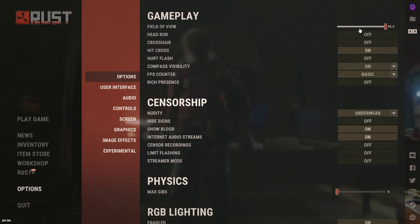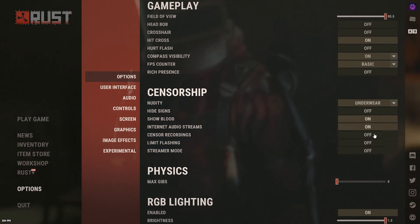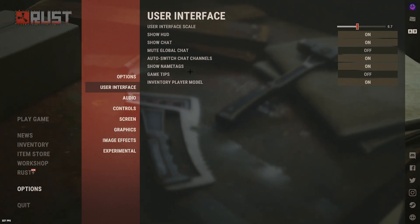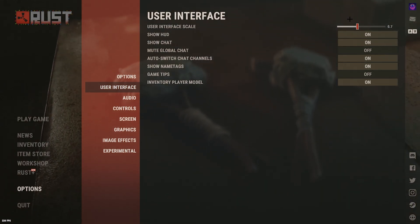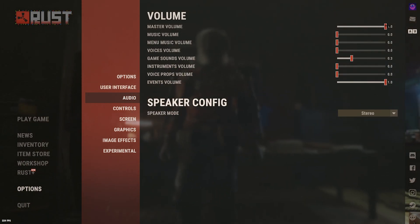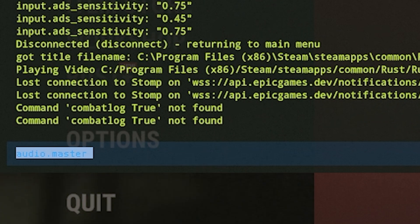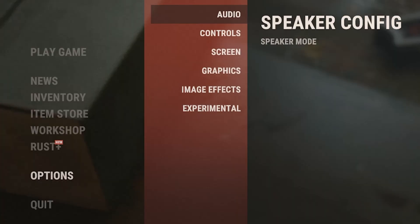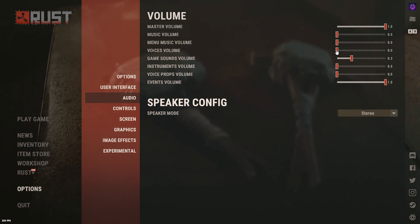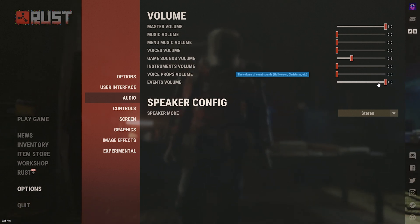For the settings here, this is pretty much personal preference. The main ones are 90 FOV and you don't want gibbs on. For the audio, you can turn it higher than one by doing 'audio.master 2' or something if you want it really loud. These other options I have off — they're like Christmas events and stuff.